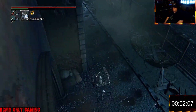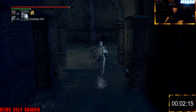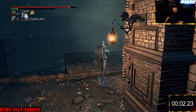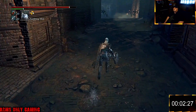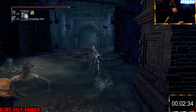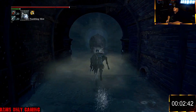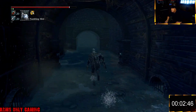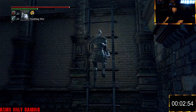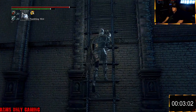My aim here is to take as little damage as possible and try to get to Gascoigne without taking any hits. What I try to do when I fight him is get three viscerals on him with my saw cleaver, loaded with beast blood pellets and fire paper, and try to finish him off before he goes into his second phase. I've practiced this to get my time down as fast as I can without glitching the game.